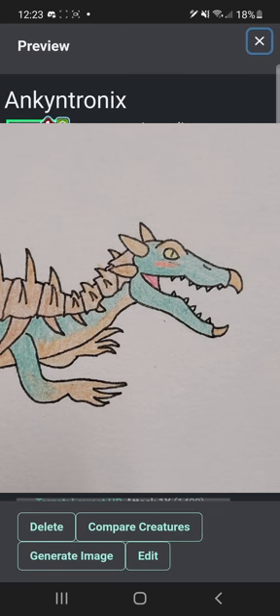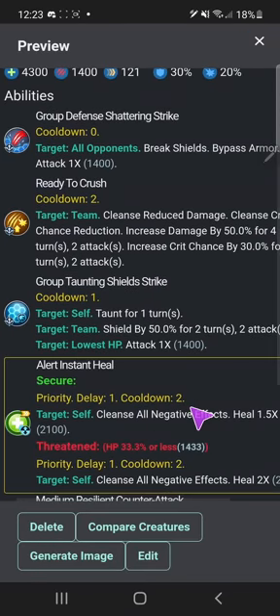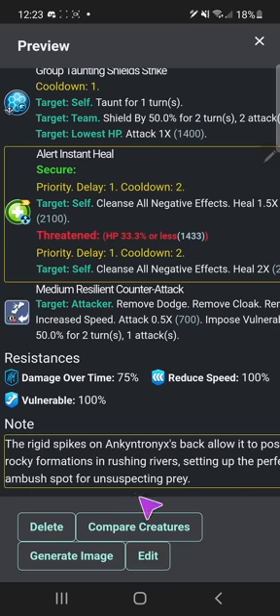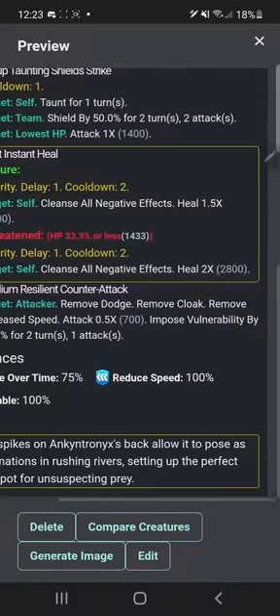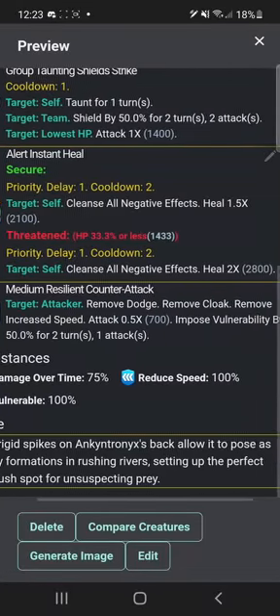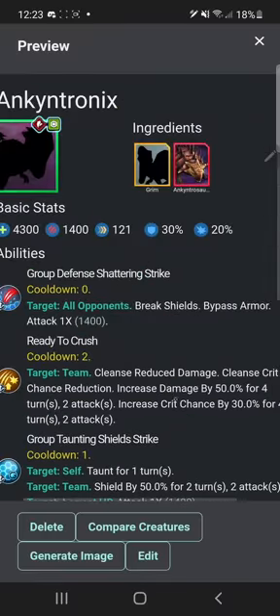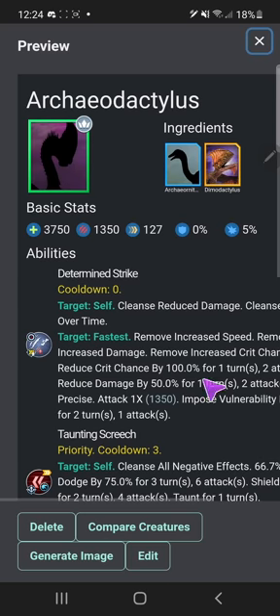Ankintronix was one of my first hybrids I ever made — Grim and Ankintrosaurus. I covered Grim in the past. I think I gave it a bit of a rework — I gave you alert instant heal as opposed to just regular group heal. 'The rigid spikes on Ankintronix's back allow it to pose as rock formations in rushing rivers, setting up the perfect ambush spot for unsuspecting prey.'